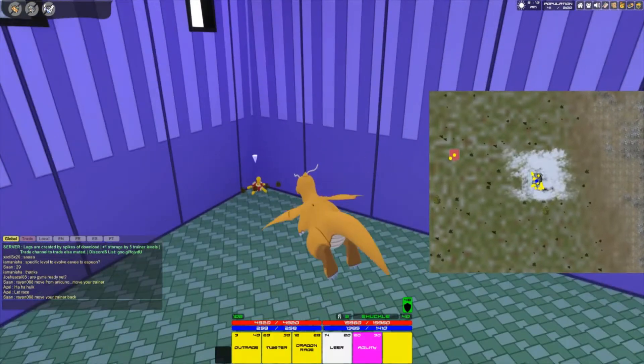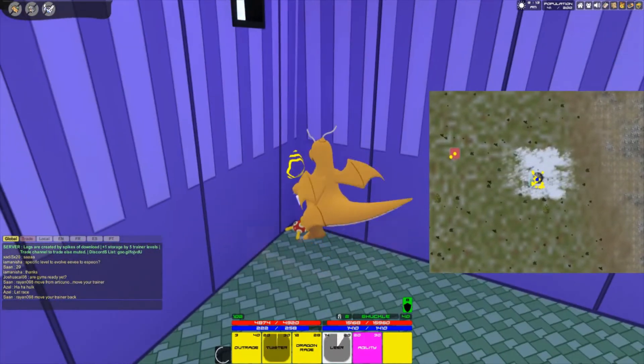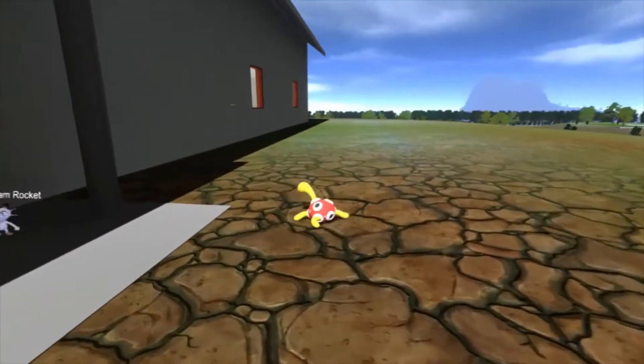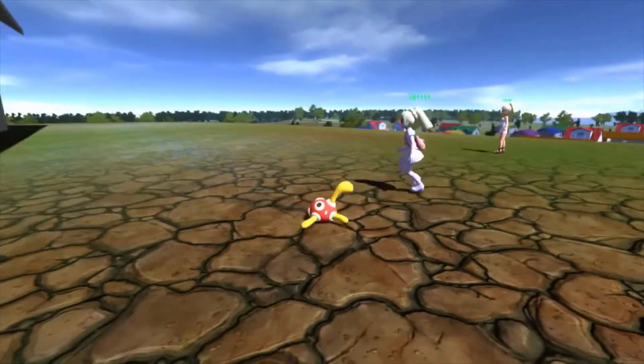Shuckle can only spawn on Saturdays, but whether it's day or night time it doesn't matter — any time of day Shuckle will spawn on Saturdays. So that is it everybody, that is where you find Shuckle.